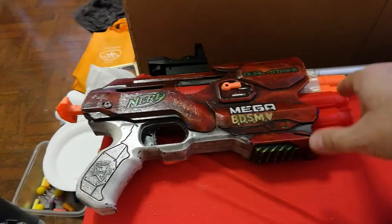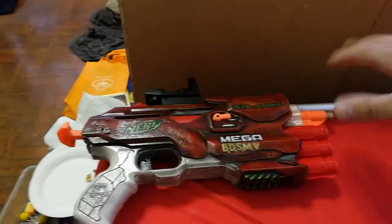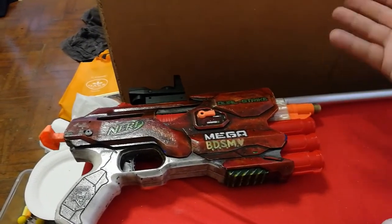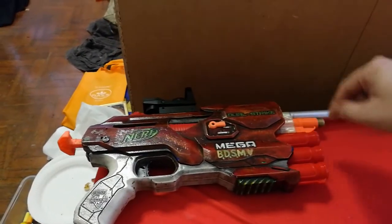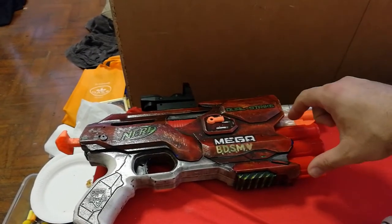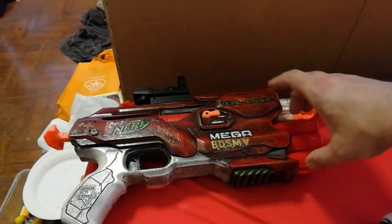Believe me, this is the fastest a Mega Blaster — spring-powered — can ever get, out of a Brass Dual Strike Magnum. Other than maybe putting a Mega Adapter on a Snap Pull or a Plus Bow. People have tried throwing even high-pressure air into firing Megas and they've only got 143 feet per second. So me getting 134 feet per second out of these is pretty good, considering the restrictions of the ammo.